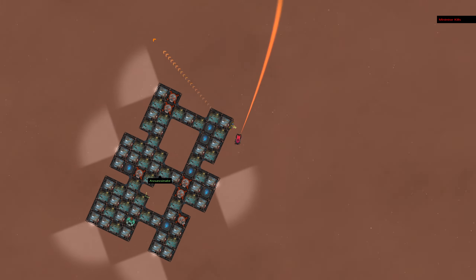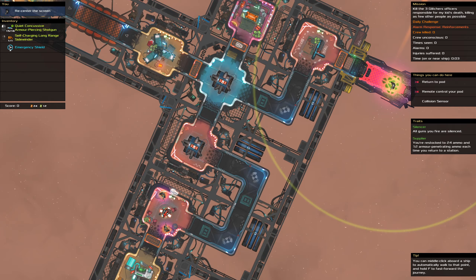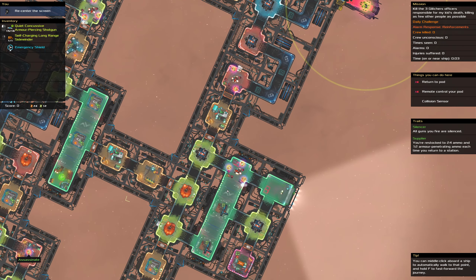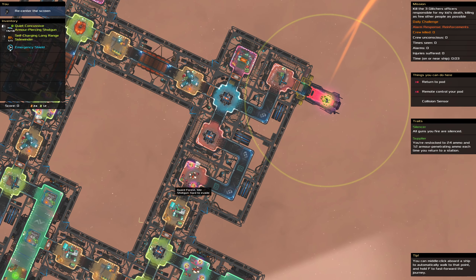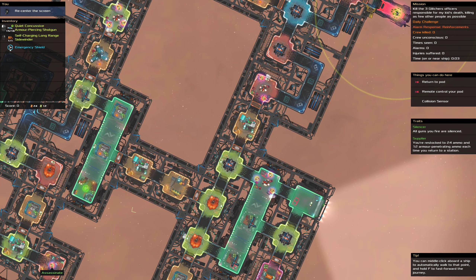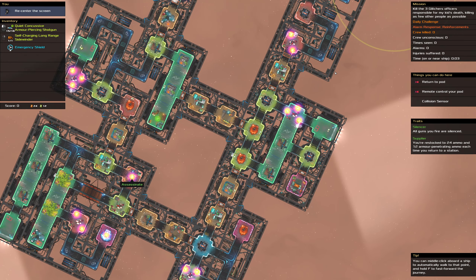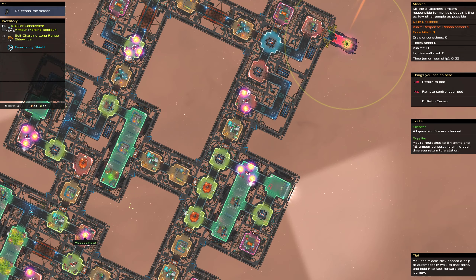Oh wow, I clipped through — nice. Okay, so we could definitely just sidewind our way into here and take them out, or at least take one of you out. You've both got shoddies. That is a really significant time save, so definitely going to do that.